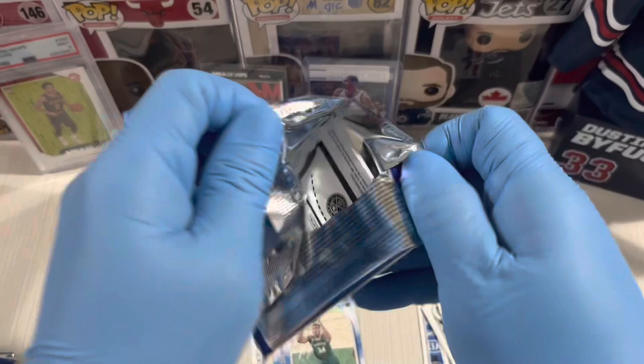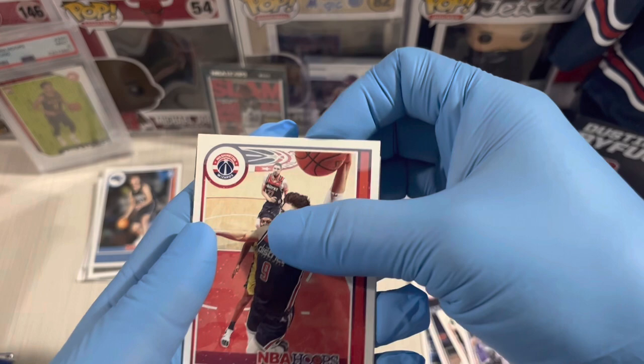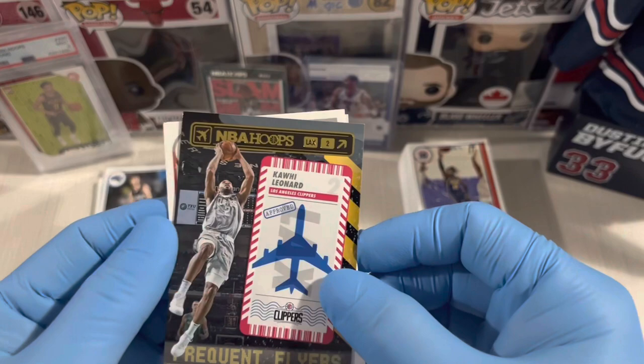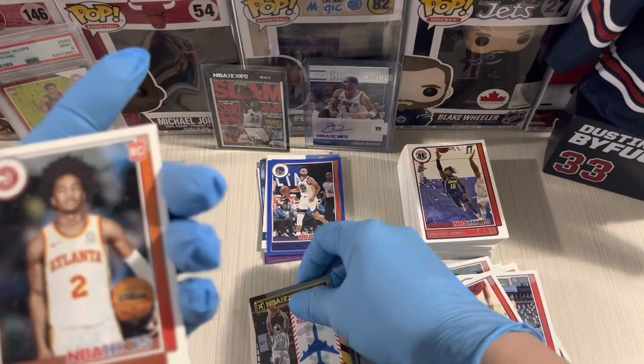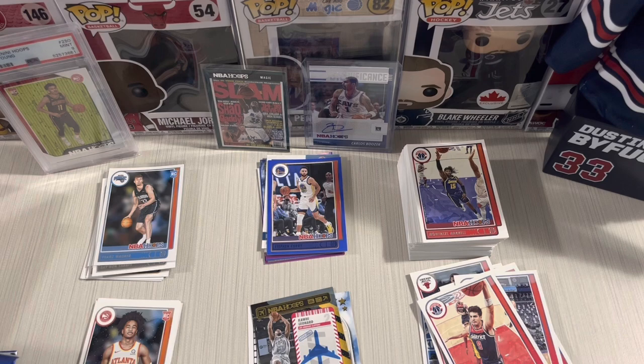Third pack — GM Porter, Canard, Advia. And a Frequent Flyer insert — Kawhi Leonard! Our first Frequent Flyer insert. And rookies Sharif Cooper from Atlanta Hawks and Bones Hyland. Two rookies in a fair pack and one insert card — Winter Edition is different from Anniversary Edition, which had only one rookie.